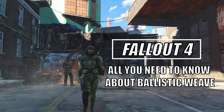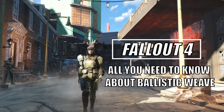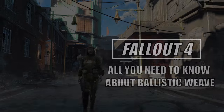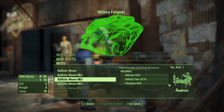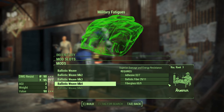Hey everyone, it's Fallout Meth. In this episode, we'll be showing you how to get the Ballistic Weave armor mod through the Railroad Faction, utilizing optimal routes that include power armor locations as well as crafting materials. Ballistic Weave allows you to put damage and energy resistance on undergarments and headpieces. You can obtain it exclusively through the Railroad Faction after completing a series of quest chains.